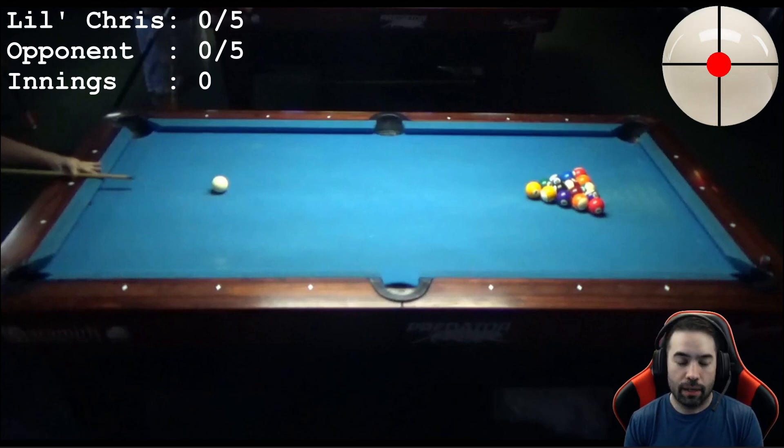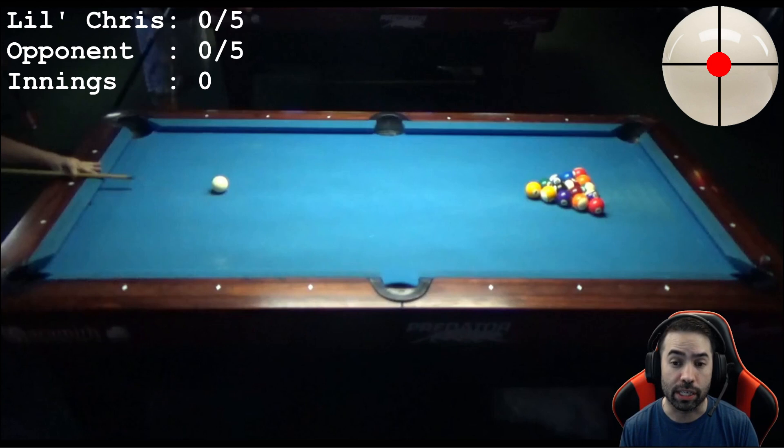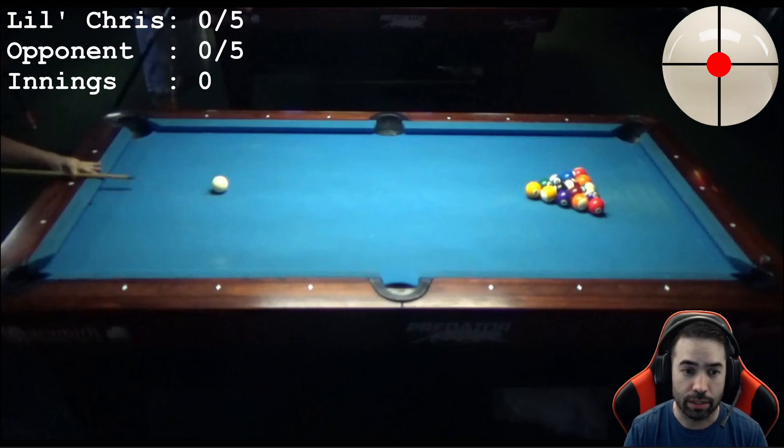In our APA League, we're no longer lagging for the break — we're just doing a coin flip. I had lost the coin flip, so this is my opponent breaking here. Let's see how this rack starts out.